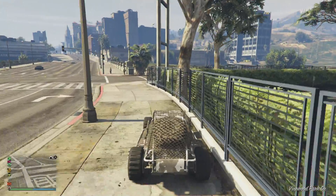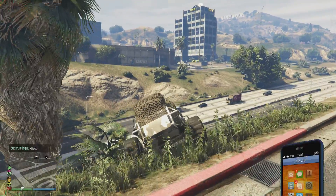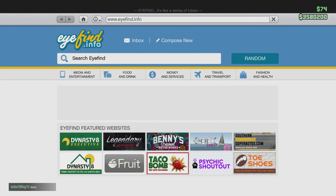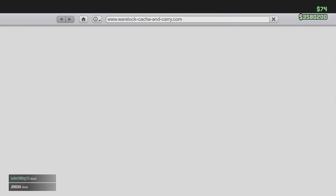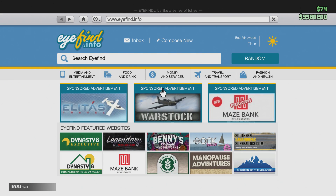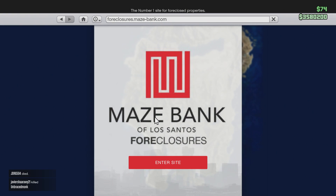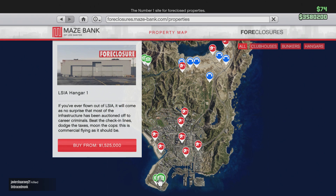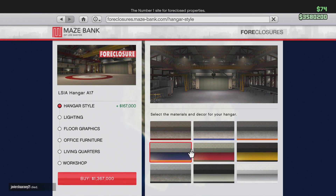Let's go ahead and get into this. To start off we'll go under War Stock. I just saved that - that was clutch. It's going to be under War Stock - Maze Bank Foreclosure, there we go. Let me enter the site. Hangers are 1.5 and 1.2 million, and we're going to go for the cheapest one.